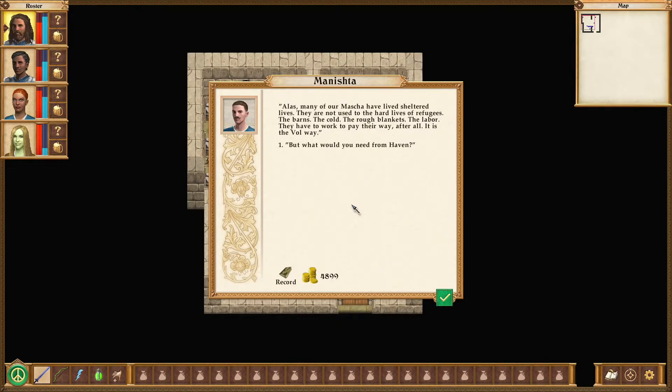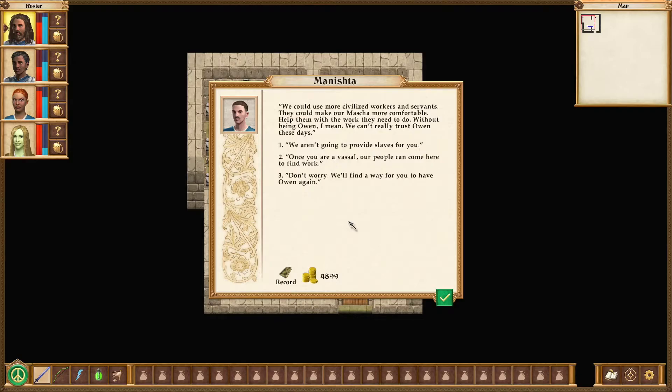Alas, many of our Masha have lived sheltered lives. They are not used to the hard lives of refugees — the bonds, the cold, the rough bell blankets, the labor. They have to work to pay their way, after all — it is the Vol way. But what would you need from Haven? We could use more civilized workers and servants. They could make our Masha more comfortable, help them with the work they need to do — without being Owen, I mean. We can't really trust Owen these days. Oh, look at that. I am... it soothes my soul that he said the words 'these days', and it actually makes a lot of sense. Finally. Thank you very much, video game.